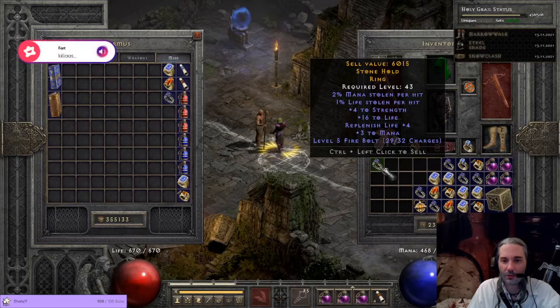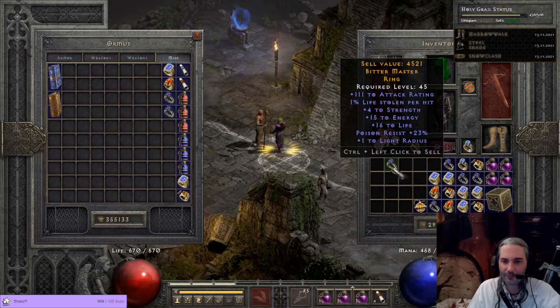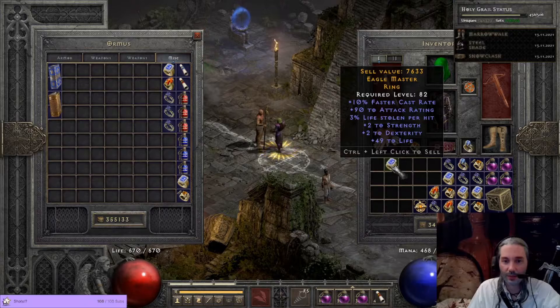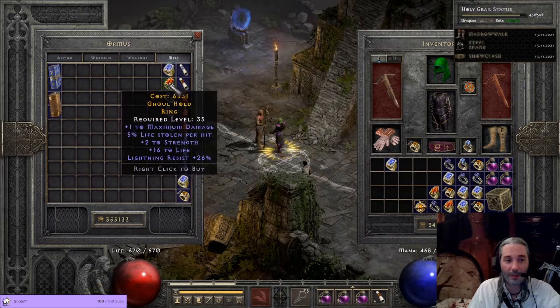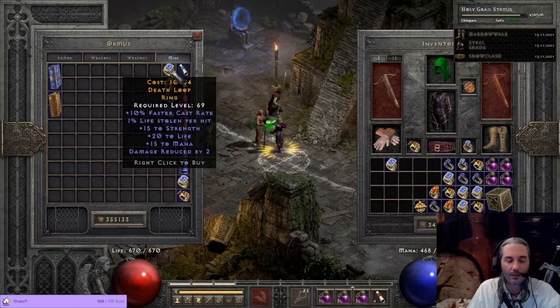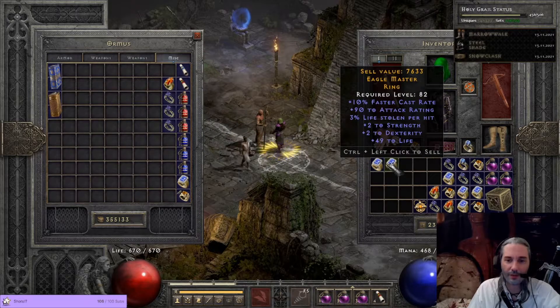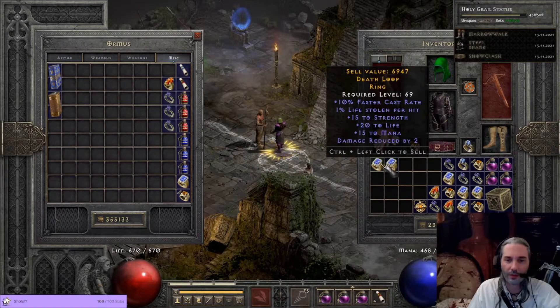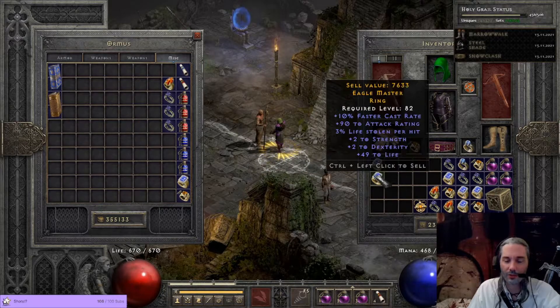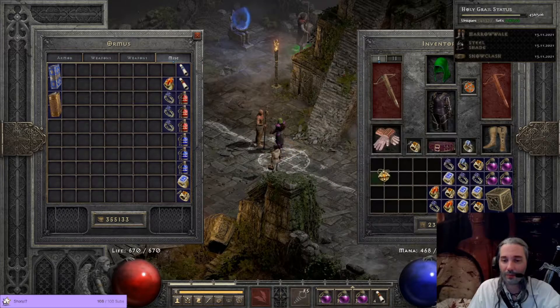Two and one, nice double leech roll. Big AR energy. Garbage. 10 FCR and 50 life. Maybe we keep those things. Now that I have two of them — just 50 life, 50 life, like 100 life with FCR. Maybe that's something we can actually use at some point when we don't need resist. I'm keeping them.